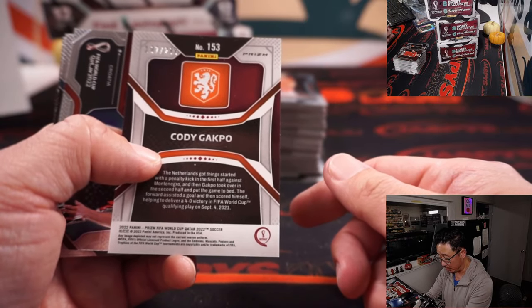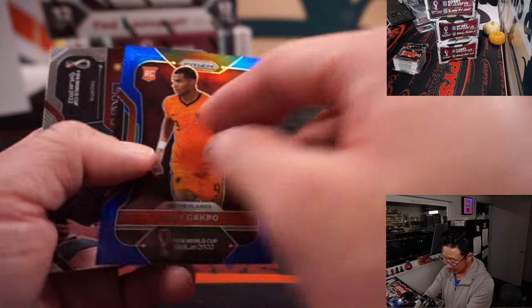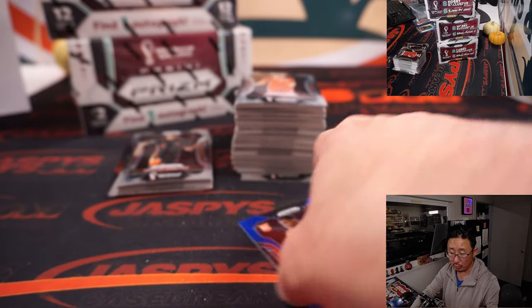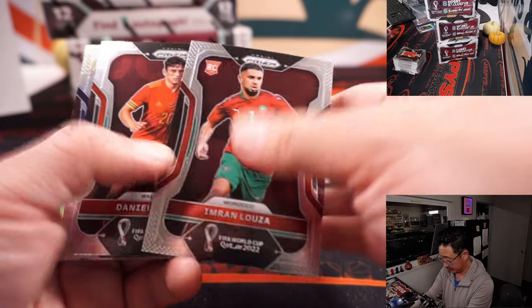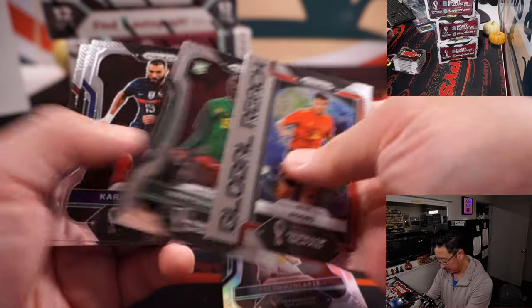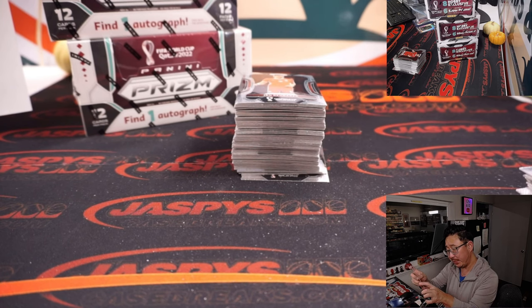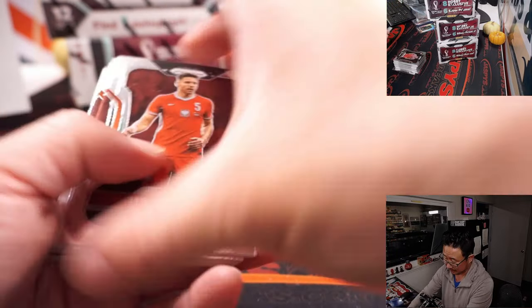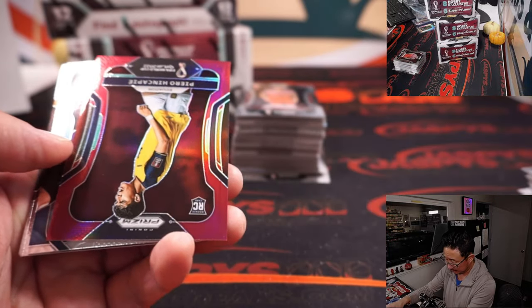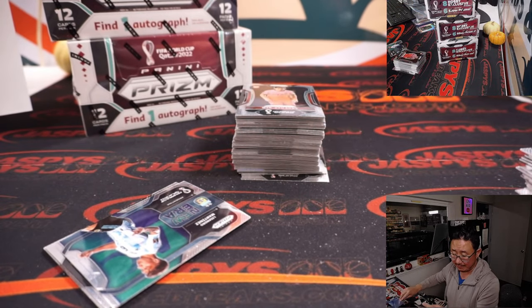And there's Cody Gakpo, 107 out of $2.99, rookie blue for Sasha in the Netherlands. Another rookie silver, this time for Ecuador, going to Patrick, part of that 11-team combo. That's Piero Hincapie again - lower number this time, 3 out of 22 for Patrick.